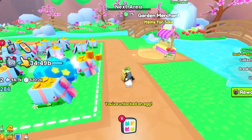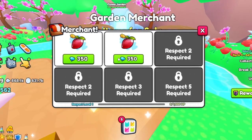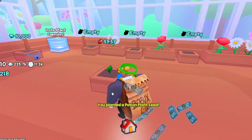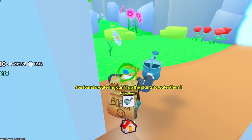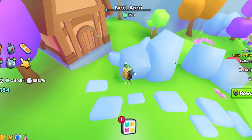We have a garden merchant! Let's check out this garden. They're selling a potion plant seed — grows into a potion. I'll buy one of those. Let's go in here — we have to wait an hour. But we got a watering can, which reduces the time. Let's go ahead and buy this next.